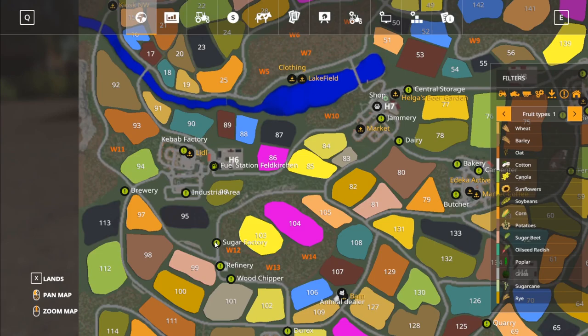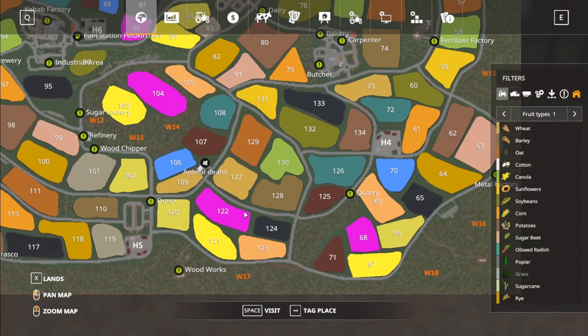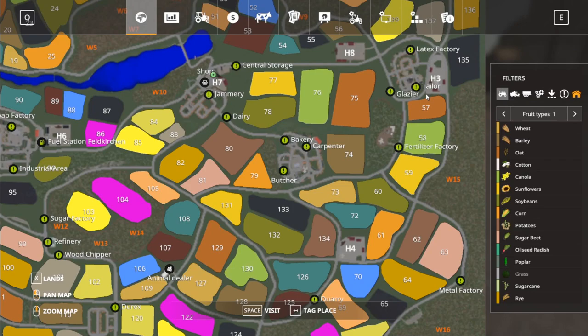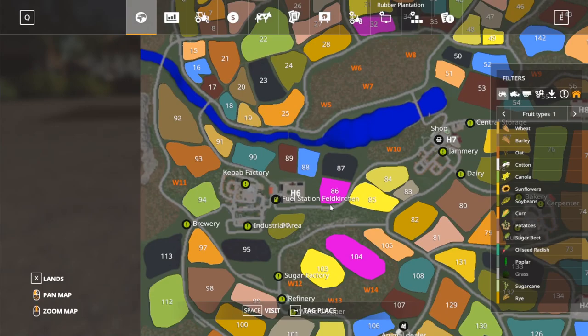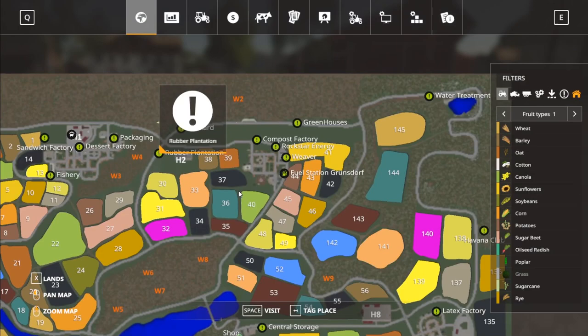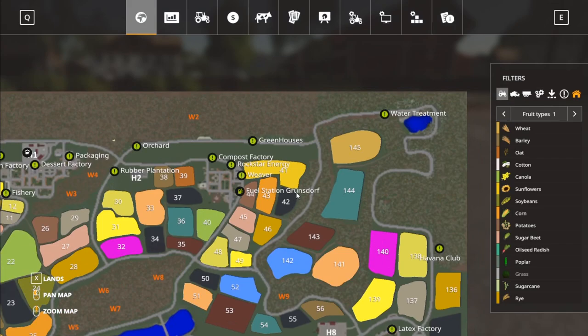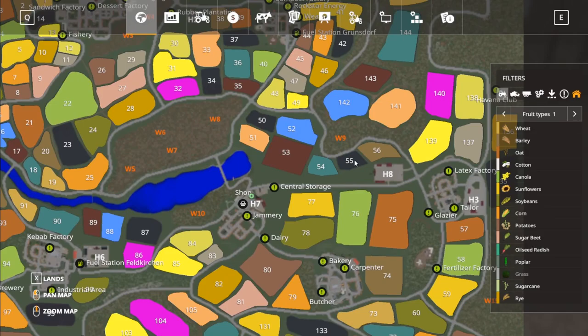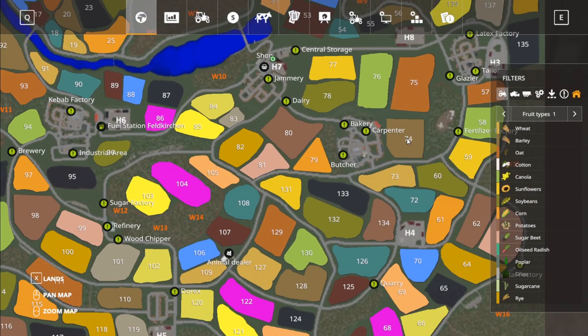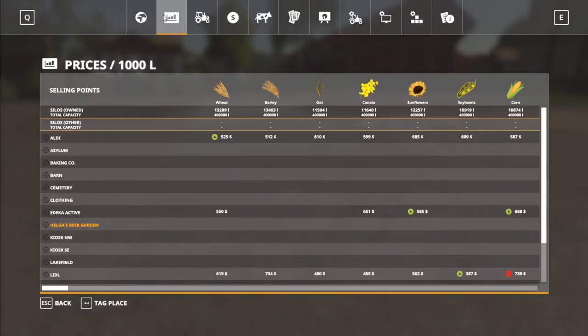In the Global Company menu, the production plants are noted by various sections — turning everything else off, there are tons of them everywhere. Quarry, metal factory, butcher, carpenter, bakery, fertilizer factory, glazier, tailor, latex factory, Havana Club, central storage, jammery, dairy, kebab factory, brewery, industrial area, fuel station, dessert factory, packaging, fishery, sandwich factory, compost factory, rubber plantation, orchard, greenhouses, and water treatment. There are some language crossovers as part of the translation; most should be in English and they're still ironing out kinks.